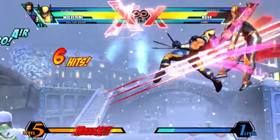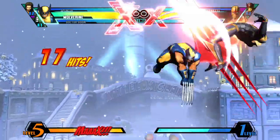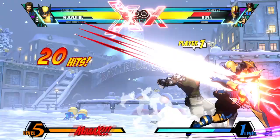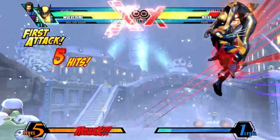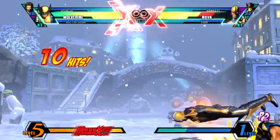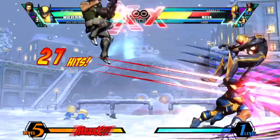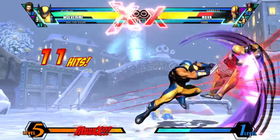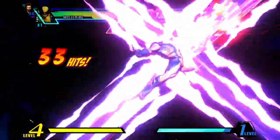In terms of combos, all you really need with Wolverine is his basic BNB. It's extremely easy to do even for those who don't have great execution and it does a fairly good amount of damage. If you get a hit on the ground, just launch the opponent, put them back down using Drill Claw into Dive Kick, then launch them again, put them back down, call assist, and go into super. If you don't have an assist anymore, you can always finish the combo in the air by going into Fatal Claw.